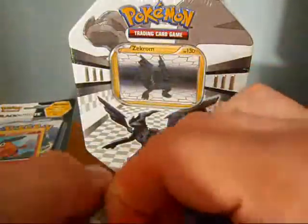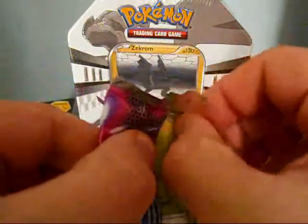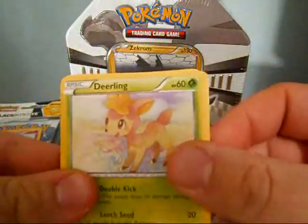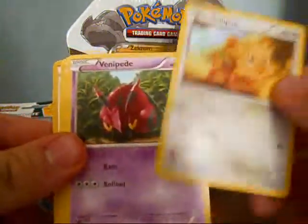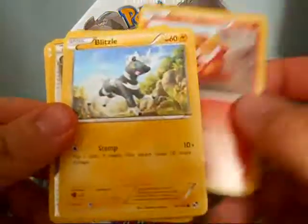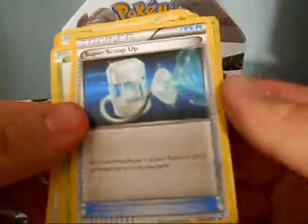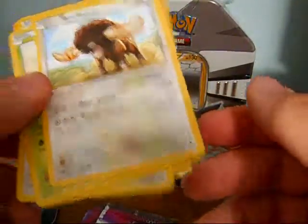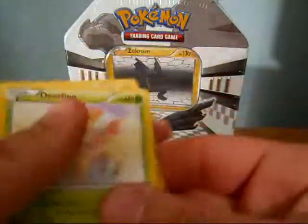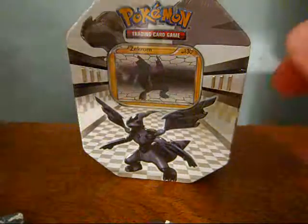So I'll open the pack. We have a Deerling, a Lillipup, a Venipede, a Darumaka, a Blitzle, an Energy Switch, and a Throw Rare which I needed. Pokedex, a Super Scoop Up, a Buffalant — I'm not sure if I have this one or not, I don't think so. So I got a few cards I need out of the set from that pack.